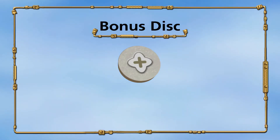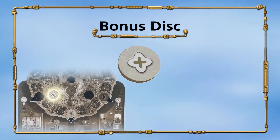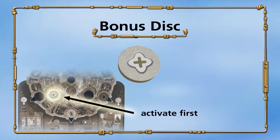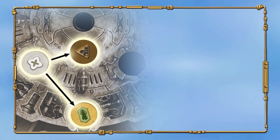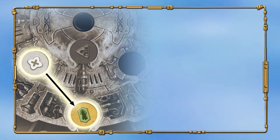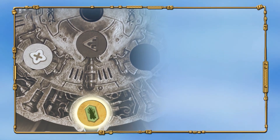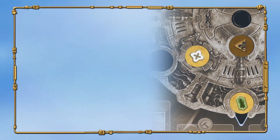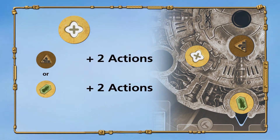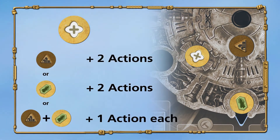The seventh type of disc is the bonus disc. The bonus disc is always activated as the first disc in your action phase. When you activate it, you choose another disc that you will activate in that turn. You can use that disc an additional time when you activate it. If the chosen disc is upgraded, you can use it three times in your turn. When you activate an upgraded bonus disc, you can either use one other disc two additional times once it's activated, or you can activate two discs each an additional time once they've been activated.